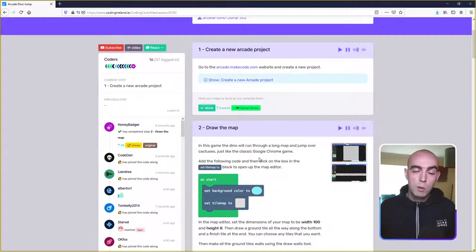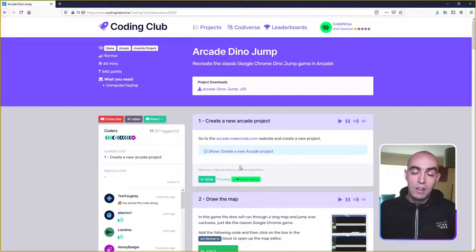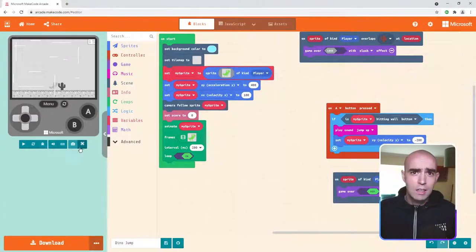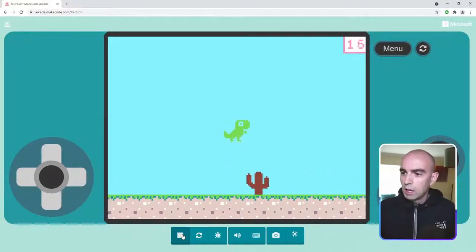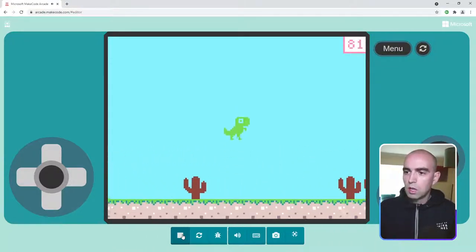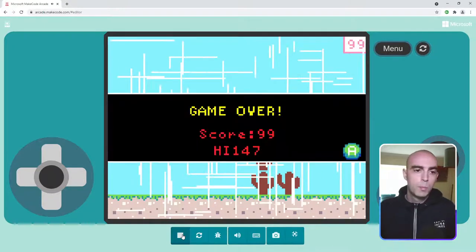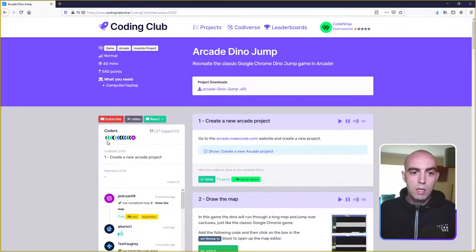On to today — we're going to be making or trying to remake the classic Google Chrome offline game. If your wi-fi ever goes out, you know it puts up that little dino T-rex game where you run along and jump over cactuses. I'll show you the finished project: you'll have a little dinosaur T-rex with a running animation, you'll design a map and press the space bar to jump over obstacles.